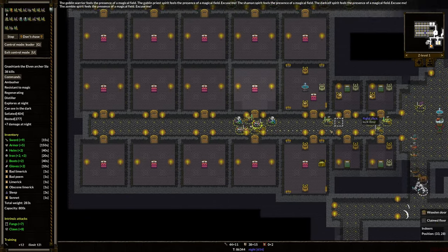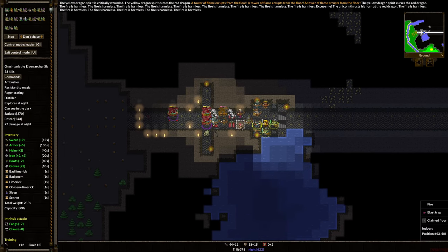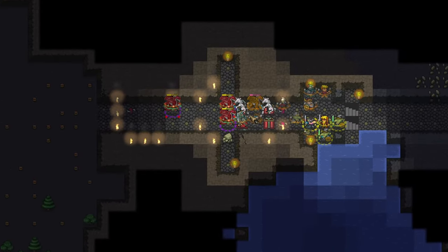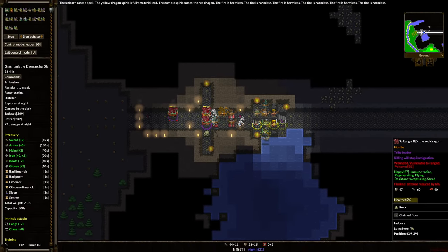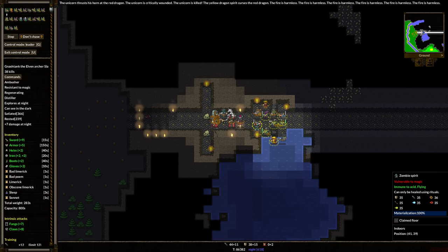We're going to say Control. We're going to go up a level and get everybody right here. It looks like we lost our gate — no, the gate's just open. Where's the real dragon? Can't tell where the real dragon is. Is this the real dragon? No, that's a yellow dragon spirit. Oh my gosh, did he get hit by our boulder trap? Oh my gosh, I missed it — I was busy bringing our guys up. Unicorn corpse. This is a yellow dragon spirit.